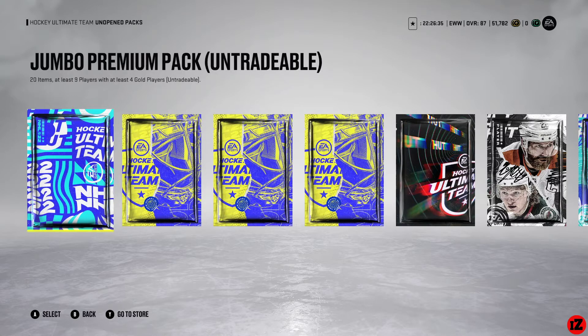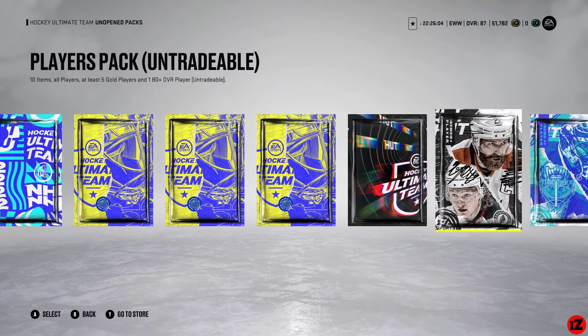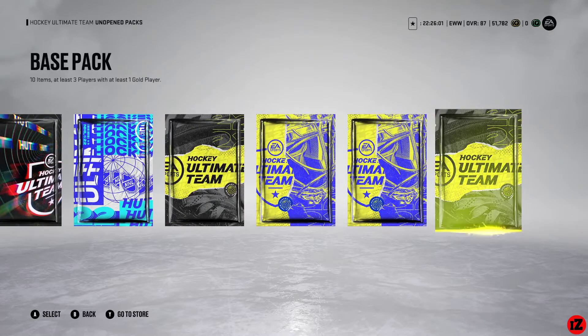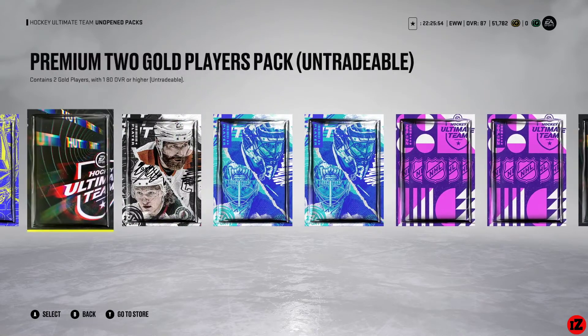What's going on everyone, it's Illusions back with another pack opening video. This is squad battles and rivals rewards, also sets. This week I have 16 packs — about 14 of them are from squad battles and rivals. We have one jumbo premium pack and two premium gold players packs that are from sets. I'm going to start right off with these premium two gold players packs, which contain two gold players with 180 overall or higher.